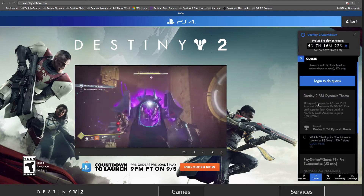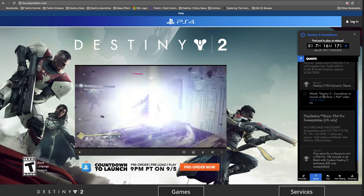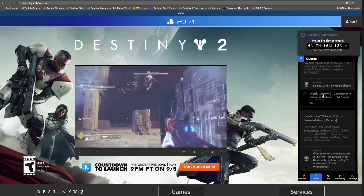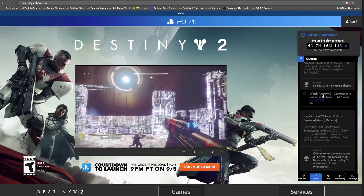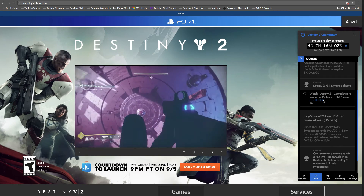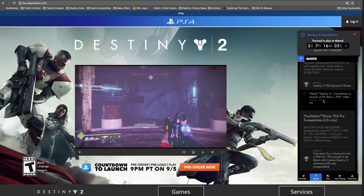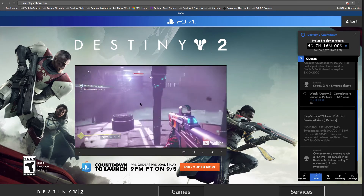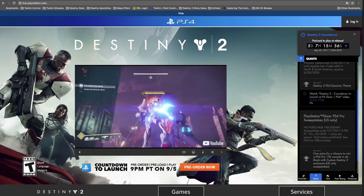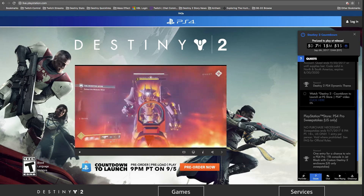Now, under Quests, you're going to have these couple of things here. You're going to watch the Destiny 2 Countdown to Launch video, which is just a trailer. It takes about a minute or two. Then you'll click here, and there'll be some FAQs, I think. And you'll click that, and it'll pop up and give you a code. The code will appear in the middle of the screen over here. And you'll type that in into the PlayStation Store, Redeem Codes.